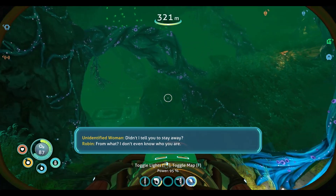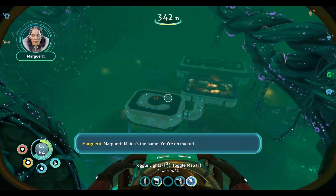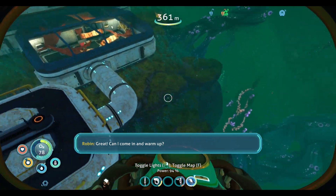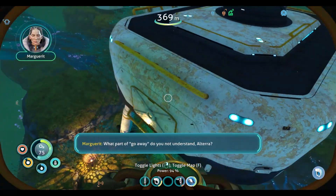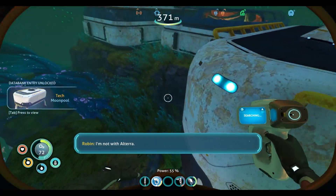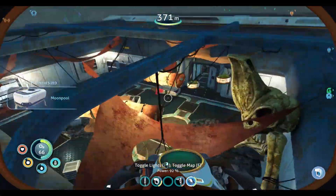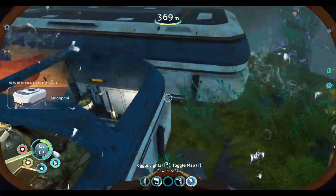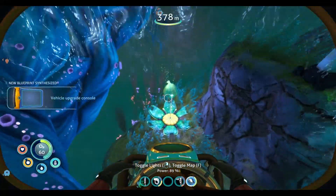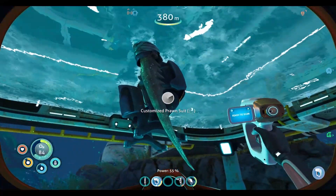We found her — Marguerite Maeda's the name. You're on my turf. Can I come in and warm up? What part of go away do you not understand, Altera? I'm not with Altera. Okay, so we're going to have to get in there. It's nice that we got the moon pool, but we need to be able to breathe — we're going to run out of oxygen here soon. There we go, a little refill on oxygen. We can make it in here.